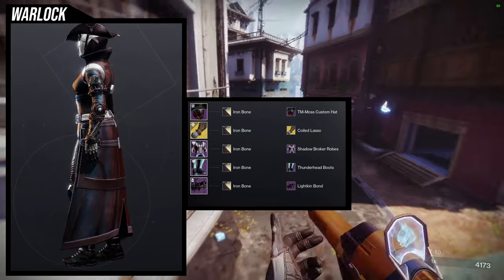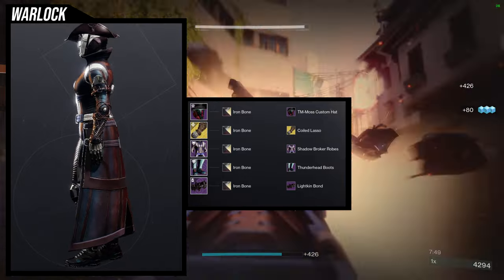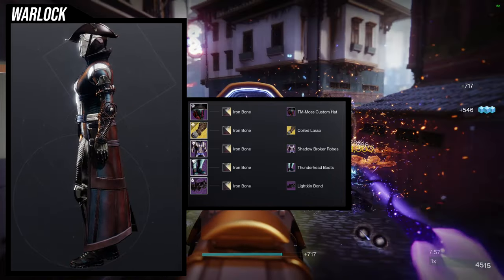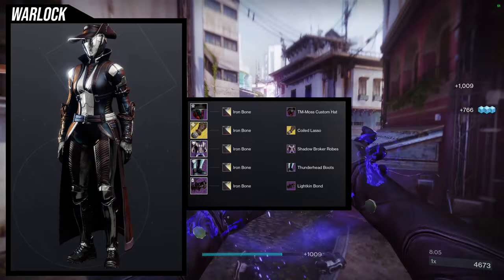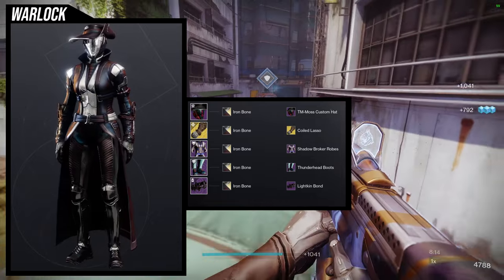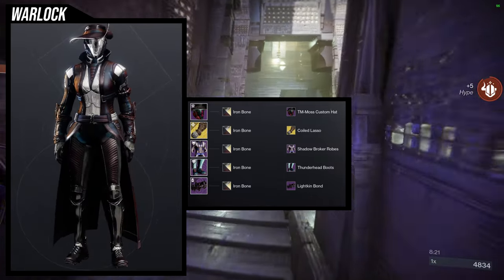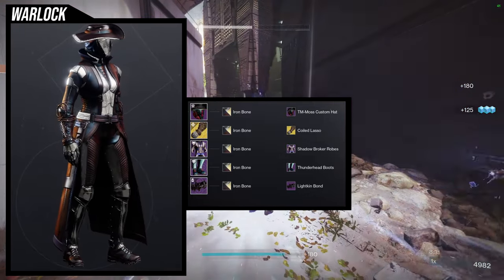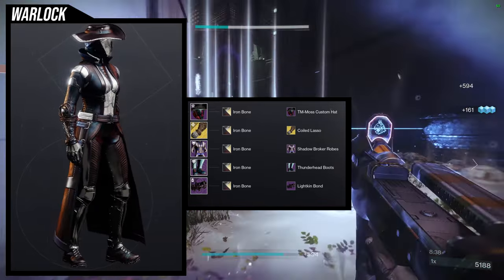So for the helmet, TM Moss Custom Hat — which is kind of funny considering if you've seen my review for the cowboy armor set, you'll know that I dumpstered this armor. I gave it so much shit, specifically the helmet. I still hold that I hate it — when it comes to the flap on the top, my first thought is just Pinhead Larry. It's like that skinny sidekick that you kind of hate — that's the shape of the helmet. They could have done something cool with the helmet, but I can be okay with the hat. For the arms, Ophidian Aspect with the Coiled Lasso ornament. For the chest piece, Shadow Broker Robes. For the boots, Thunderhead Boots. And then for the bond, Like Kin Bond.